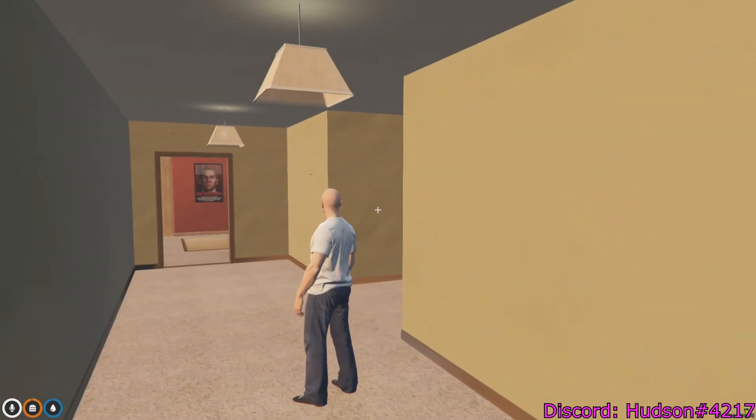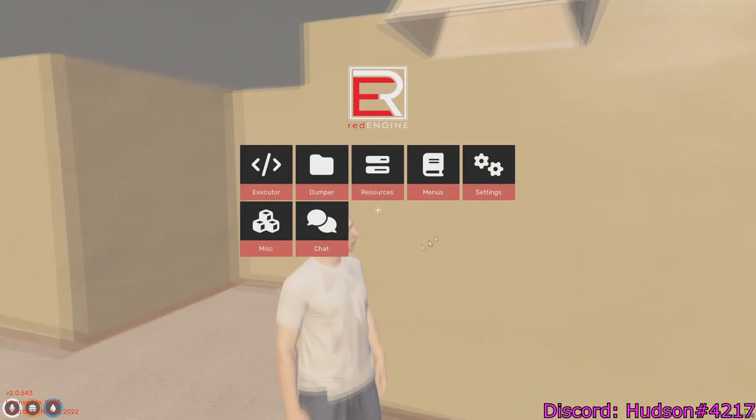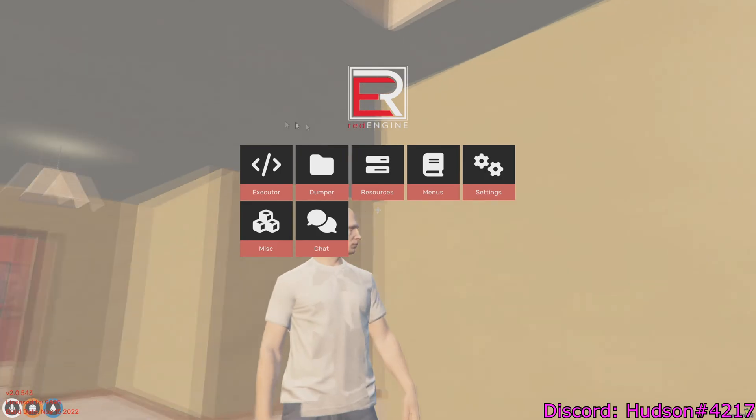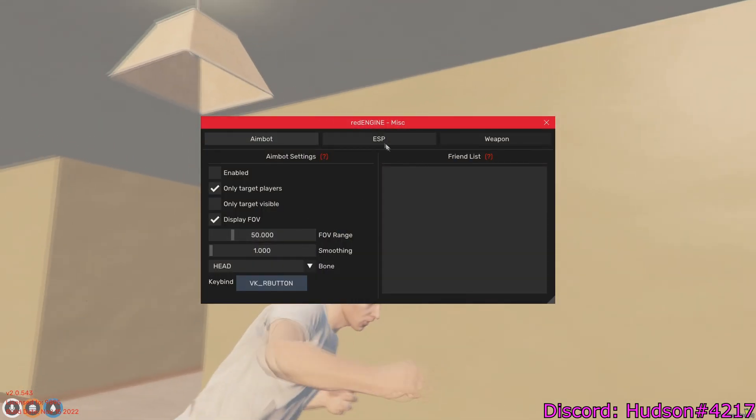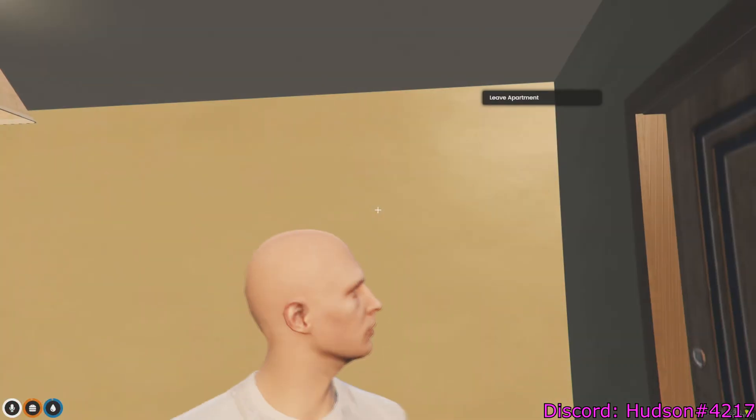My executor is loaded in — I have this little plus sign which is pretty helpful. On a lot of servers they don't have this. If you press Insert you'll see the menu. If you want the crosshair, you go to ESP and click 'Draw Cross' and it should give you that little cross.